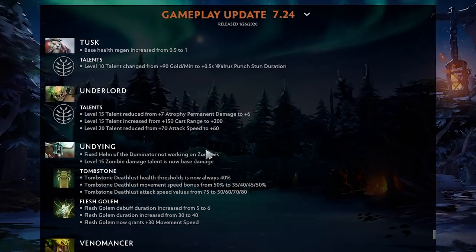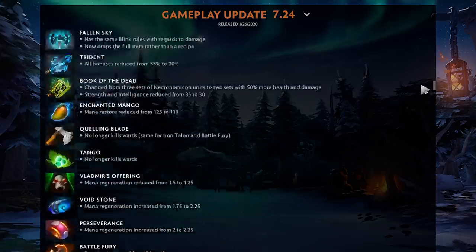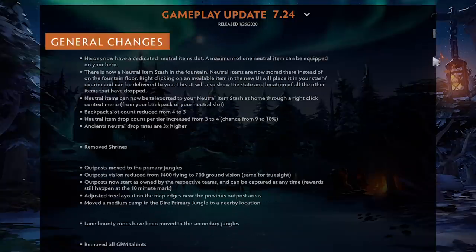Let's start with the most important change of the patch, which is that they fixed Helm of the Dominator not working on zombies. Now basically every single game when you purchase your Helm of the Dominator and you're playing against Undying, dying while he casts a tombstone, you try to take over a zombie to finish off a kill or save yourself — now that's completely patched out. All kidding aside, even though I was completely serious, we're getting into the general changes.